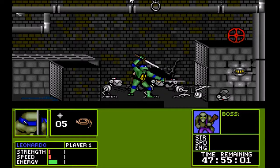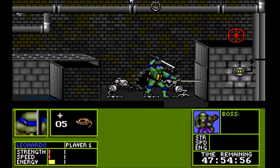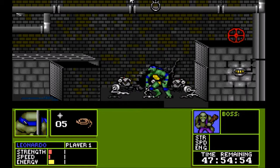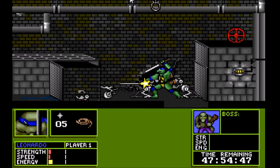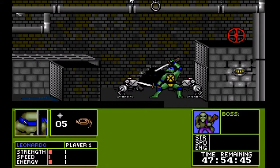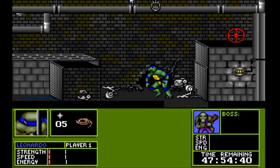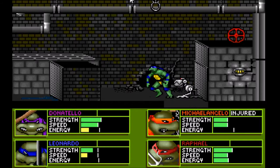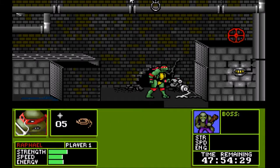Oh my God. This is... Oh no. I'm pressing the wrong button. I can't hit anybody. I hope I'm in the right place. I see the rope thing up there, so I have to use the rope to climb. Leonardo, you are so dead, dude. Jump away. Jump away. Jump F1. Jump away, Raphael. Jump this way. Pull your damn weapons out.